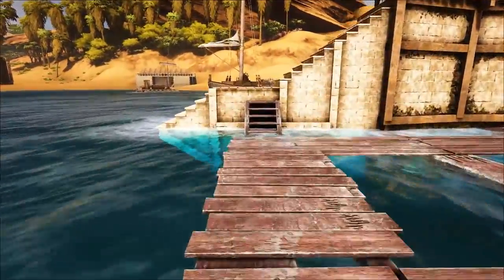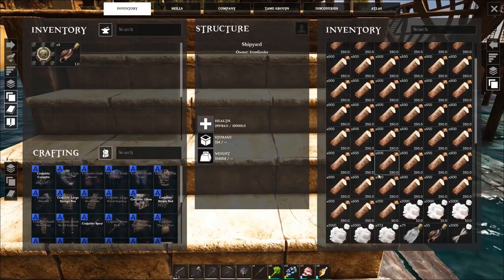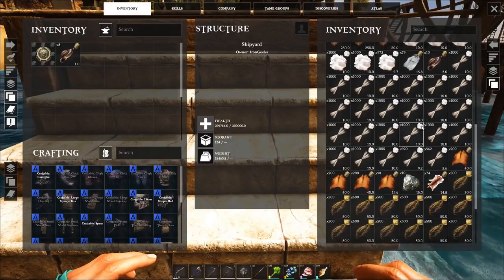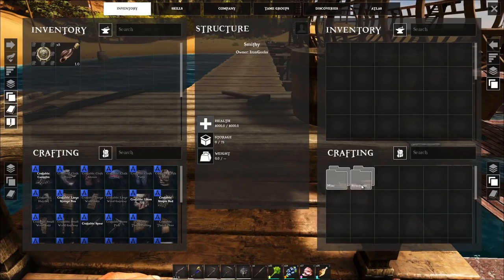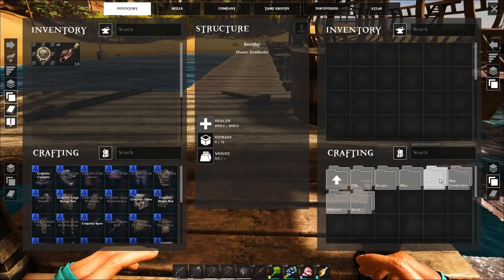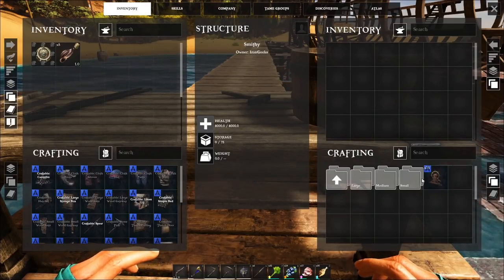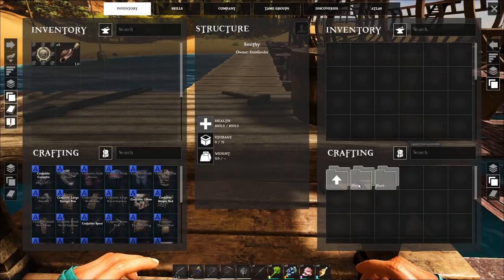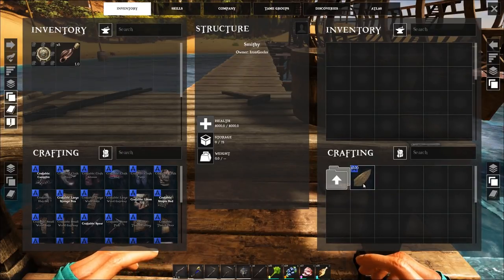If I do the same thing over here on this side where I've placed the smithy, I can access the shipyard, grab what's needed — metal, fiber, wood, thatch, hide — and I can load it straight into the smithy in order to build structures like ship add-ons. This is the dinghy hoist. Ship construction will have the wheel as well as all the medium bits, planks, and ship deck bits.